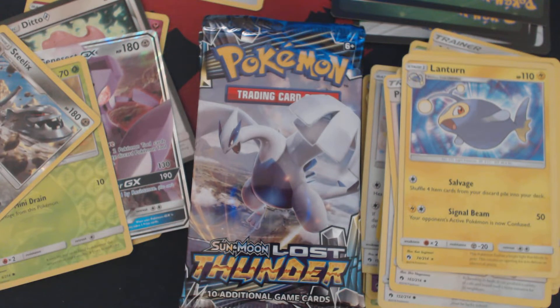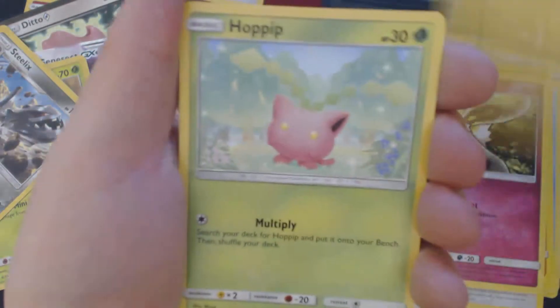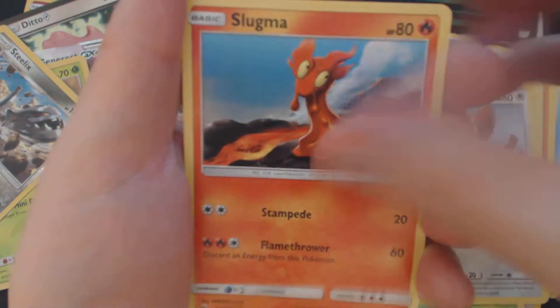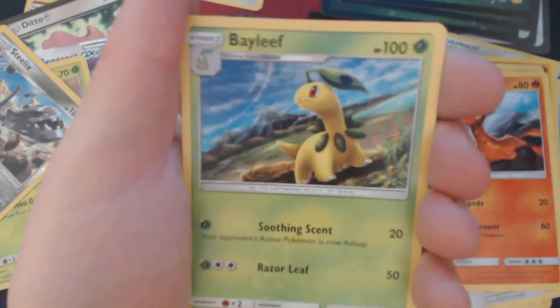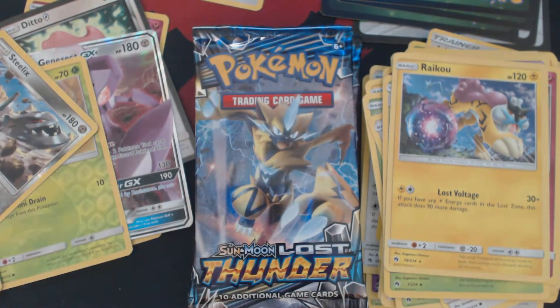Pack number five. We are now halfway through this set of nine booster packs. We have Cutiefly, Chincho, Huppiepick, Slugma, Metal Energy, Zatu, Bayleaf, Dedenne, Reverse Holo Poiple, and Raikou. Four packs to go.